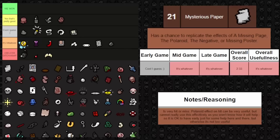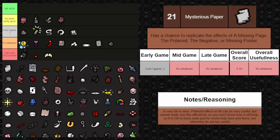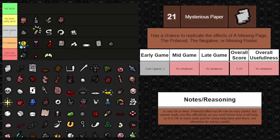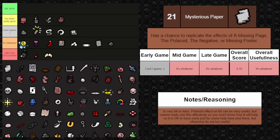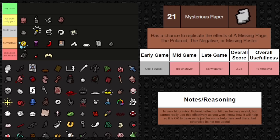Next up is Mysterious Paper — it has a chance to replicate the effects of a Missing Page, the Polaroid, the Negative, or Missing Poster. It's okay early and kind of whatever for the rest of the game. It's up in the air as to what this trinket feels like doing for you; you can't rely on it. Earlier in the game the random effects that help you are more apparent, but as the game goes on you can't really use it properly. Overall it's just kind of whatever.